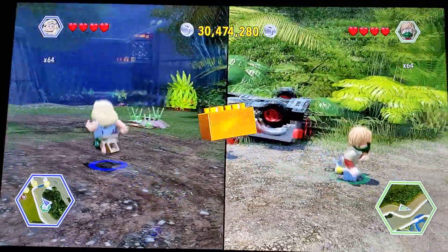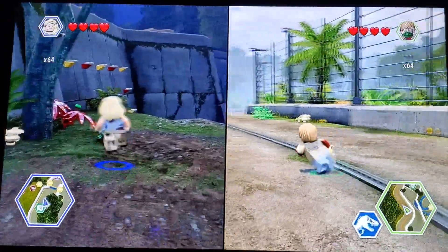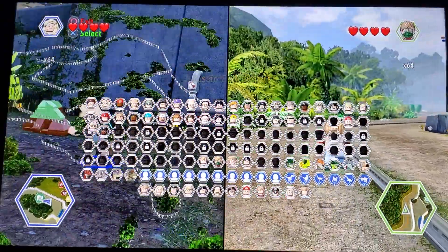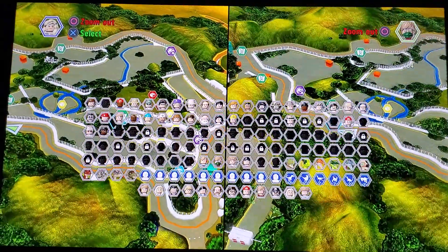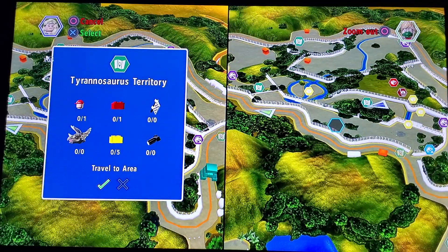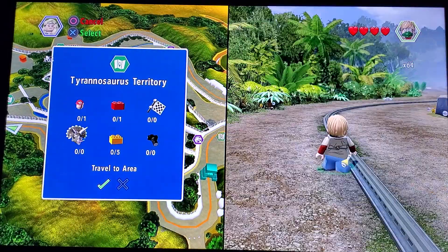I think you can buy that guy. So guys, let us show you all the totals for this new area that we're going to. We got one worker in peril, one red brick, and five gold bricks.